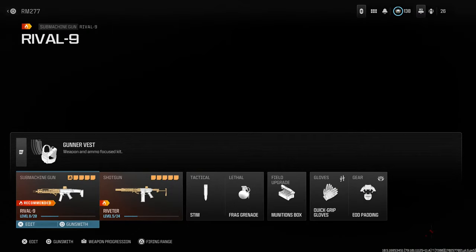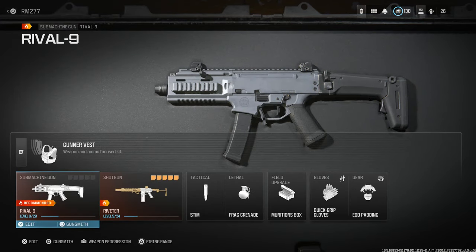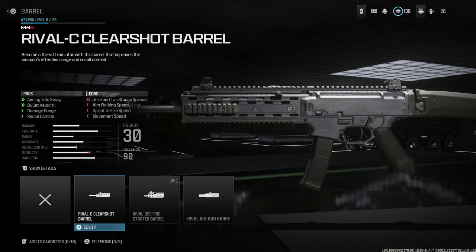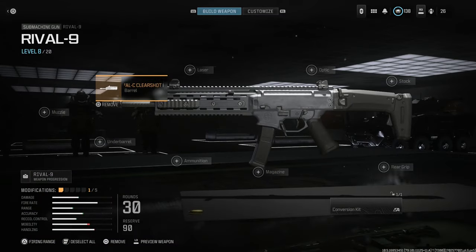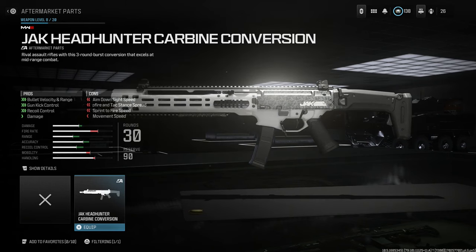Let's go back out, strip this down, and select it at base. The Rival 9 is what we want — the Rival 9 submachine gun. Jump into the gunsmith. You do have a carbine barrel option here, which gives it a longer barrel but still full auto, and it's not quite the right handguard you'd see on the real-life version. So we'll go into the conversion kits. The Jock Headhunter conversion description is kind of incorrect — it says 'rival assault rifles,' which is confusing given the name Rival 9.